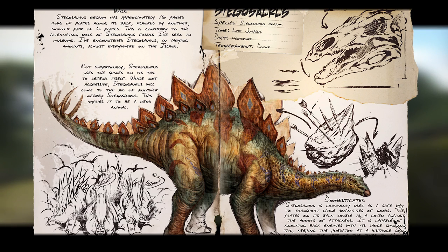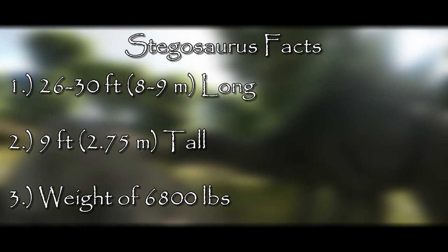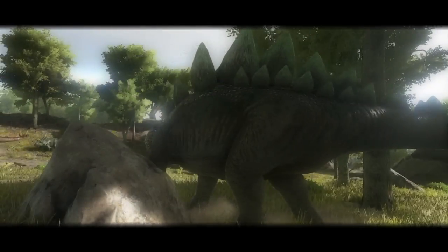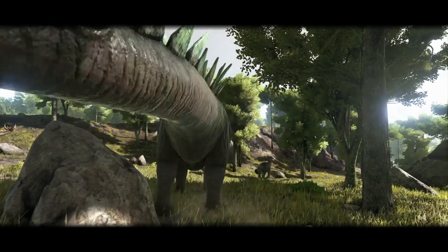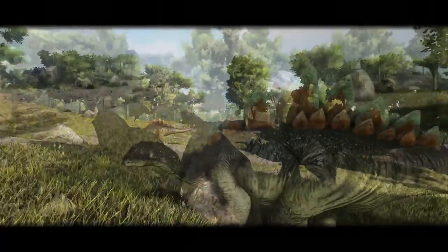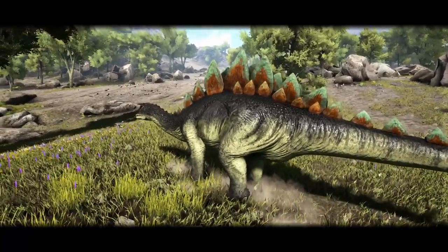The size of the creature ranged anywhere from 26 to 30 feet long and 9 feet tall, and weighed in at around 6,800 pounds. One fun fact that is well known is that the Stegosaurus had a very tiny brain — some paleontologists speculate the size of the brain to be no bigger than a walnut.